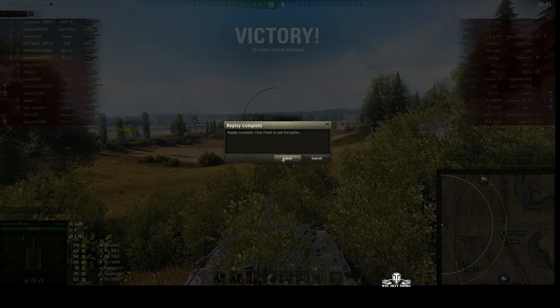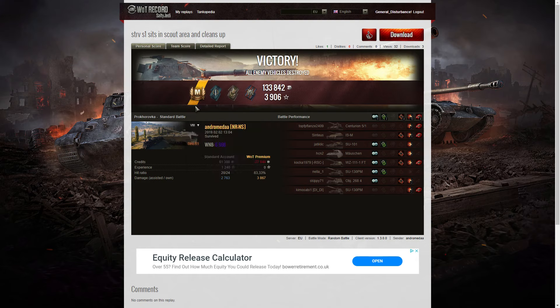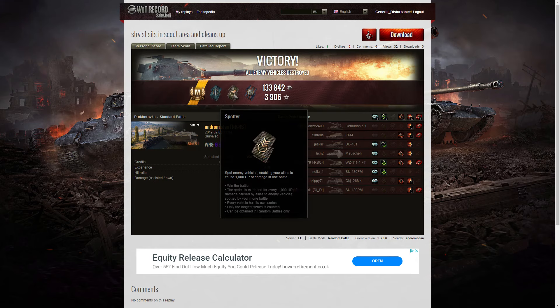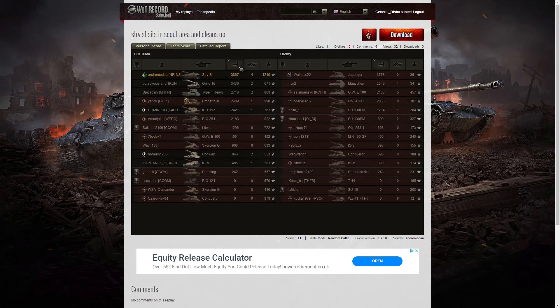Let's have a look at the end of battle stats. It's an ace tanker for Andromeda in the Stridsvan S1 - it's his first ace tanker on this vehicle, with the banner underneath signifying the first time. On top of that he picked up a Fighter badge, and for taking that forward position he also got a Spotter badge. He was doing the job of a light tank, and a Fire for Effect as well to cap it all off. His win rate for that game was 69.98% because he was shooting at the enemy, not getting seen, doing a lot of damage and spotting for his team. He did the highest damage in the game overall.